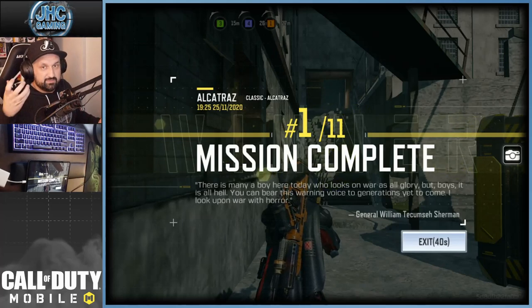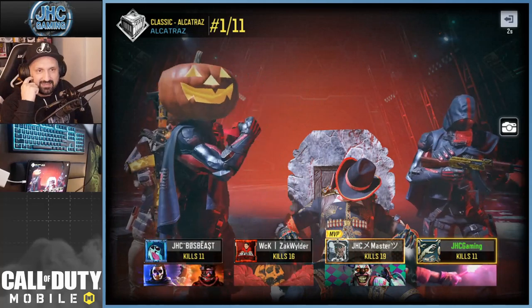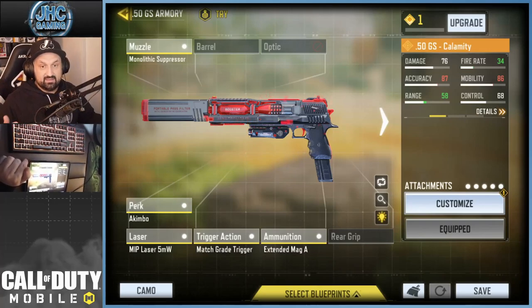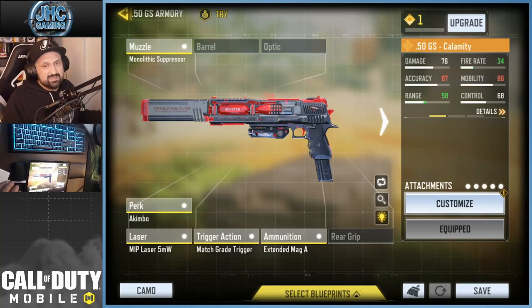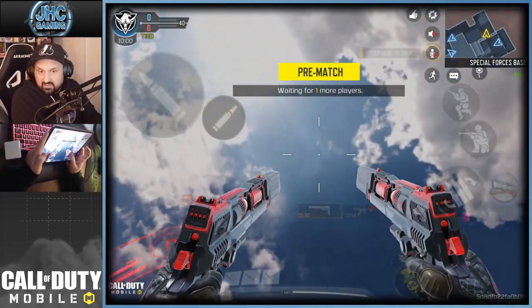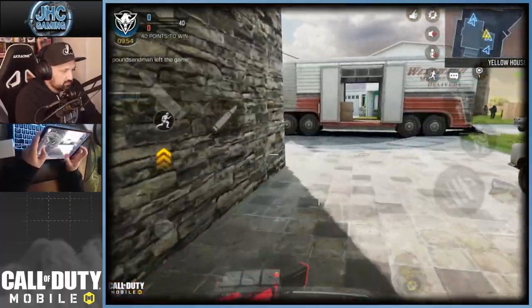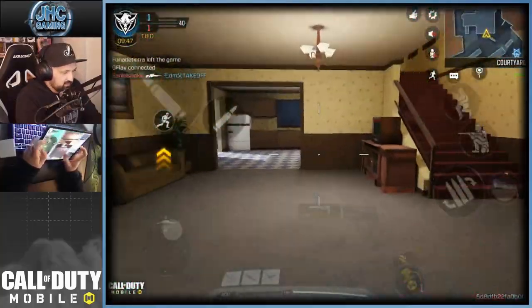We're gonna go into multiplayer to check out the new gun and see the UAV skin. Also the end-game lobby is different - it's like you're in a different building, which is pretty cool. Checking out the new pistol in Gunsmith: it has a mono suppressor, akimbo perk that you'll need to unlock, a laser, trigger action for fast firing, and an extended mag. Now in multiplayer you can see the wrist hologram on the left. New voice line: 'There's no place for failure in my life.' I want to see the death animation too.